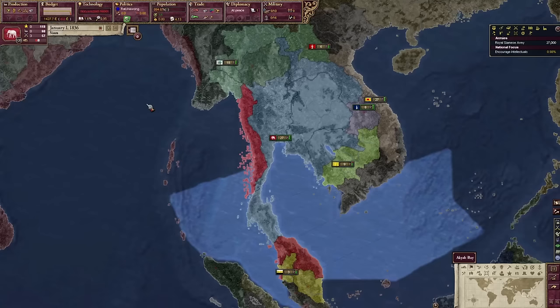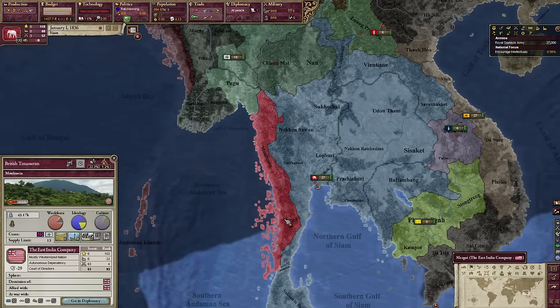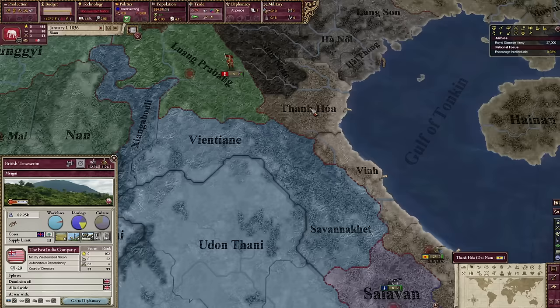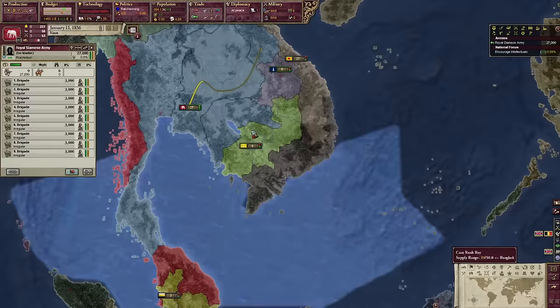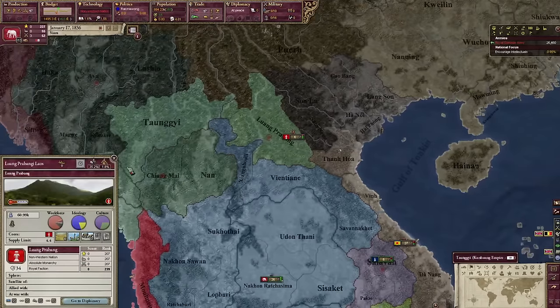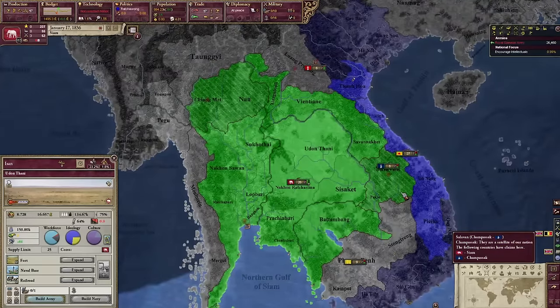So how are we gonna play it well? So far in history, Siam has managed to stay independent from all of the powers that surround it. However, the British are encroaching on our territory, so we're gonna take that territory from the British and become super powerful. We do start as a non-western nation but we're gonna get westernized really quickly, I think, probably by invading a bunch of people starting with this small state in the north. We start the game with some puppets in the north and in the east.